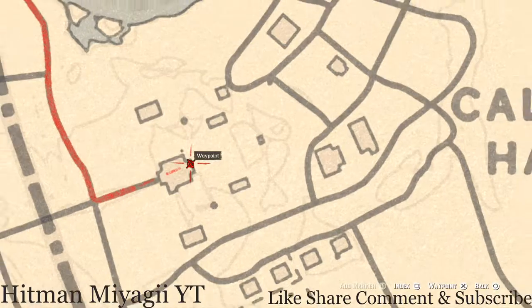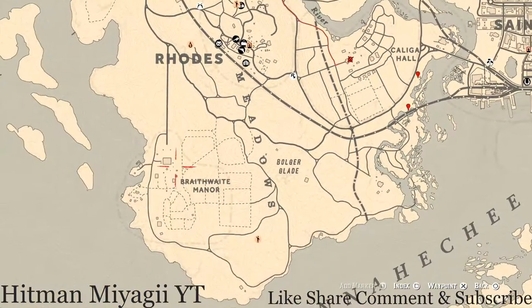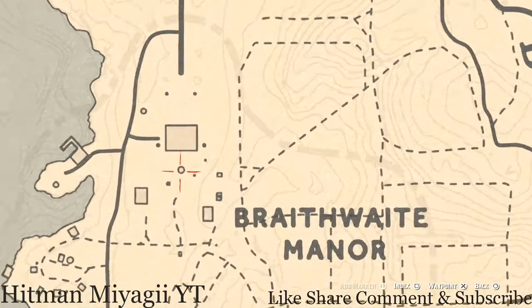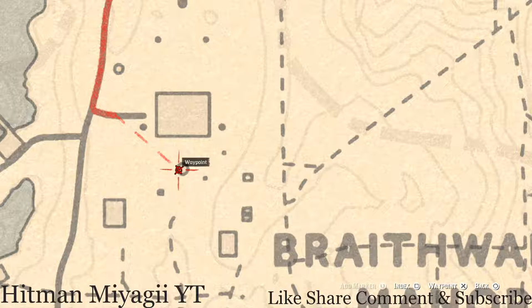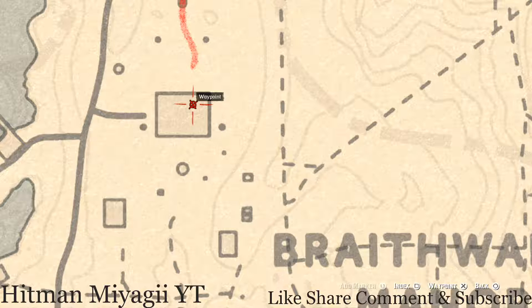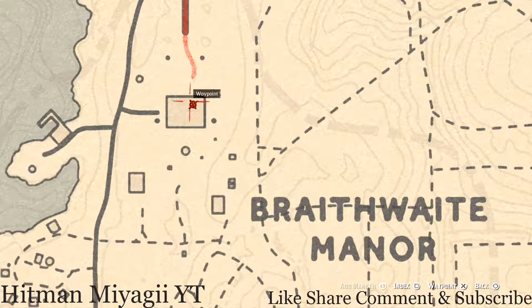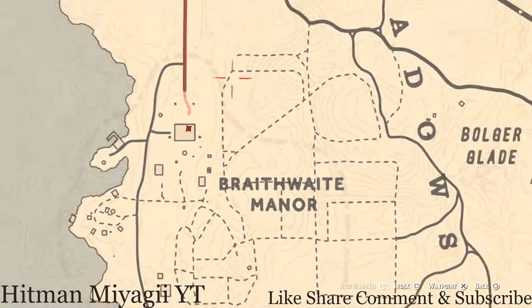Let's go over to Braithwaite Manor. Inside the Braithwaite Manor there are two things. Outside there's a tarot card right on this little fountain — a Knight of Wands. Inside the house on the second floor, the northeast room, there's a chest at the foot of the bed; in that chest there's a Cherry Wood Comb, which is a family heirloom.